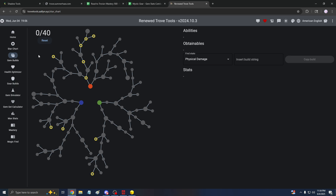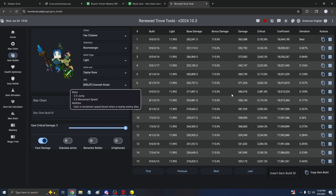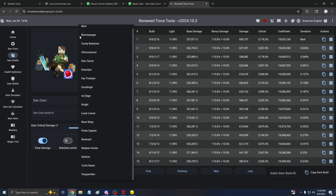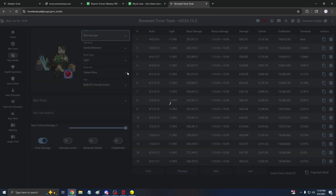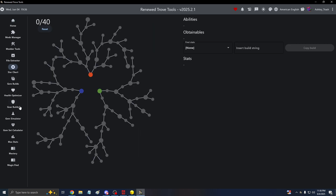There are also gem builds where you can switch between different classes and see the combinations — this was in my build video on how to build every single class. You can customize it however you want. The website went down mid-recording, but either way you guys get the point. There's also an application for it, so you can do the same stuff if the website is down. You can even log into your Trovasaurus account.